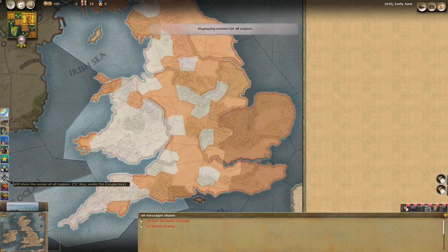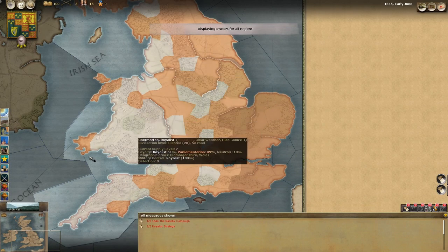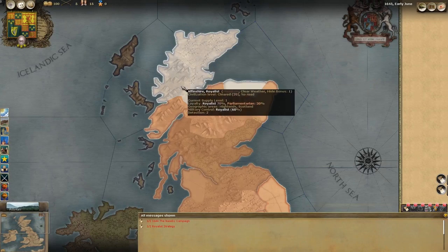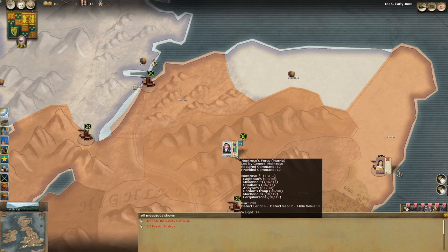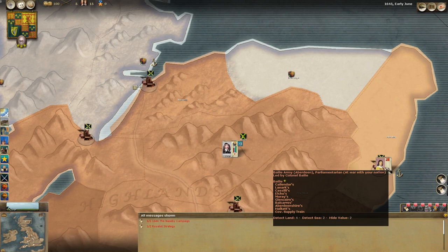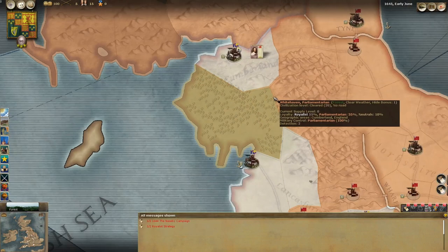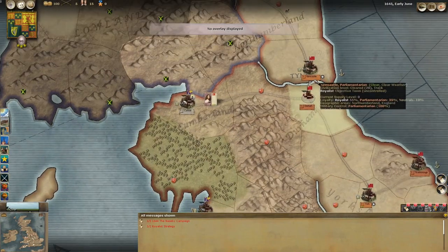First of all let's just have a look at who owns what. We have been basically pushed into Wales and the south west of England. We have some holdings still in the Midlands, and then we have an army in Scotland under Montrose who is currently up here in the Highlands, and he is facing a large parliamentarian or Scottish army under Bailey.